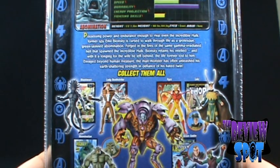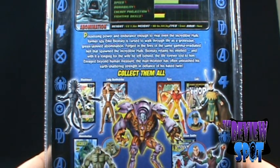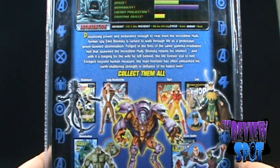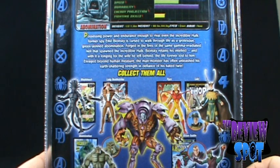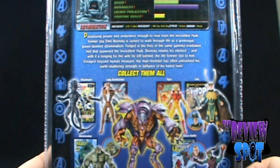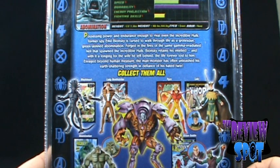The read-up on Abomination says: possessing power and endurance enough to rival even the Incredible Hulk. Former spy Emil Blonsky is cursed to walk through life as a grotesque, green-skinned Abomination. Forged in the fires of the same gamma-radiated hell that spawned the Incredible Hulk, Blonsky retains his intellect and with it a longing for the wife he left behind — the life forever lost to him. Enraged beyond human measure, the man-monster has often unleashed his earth-shattering strength in defiance of his hated twin.